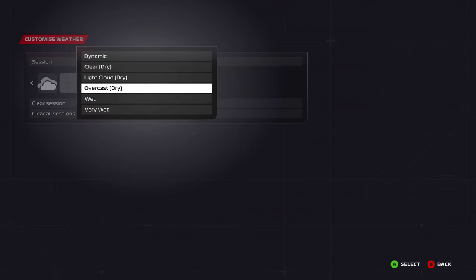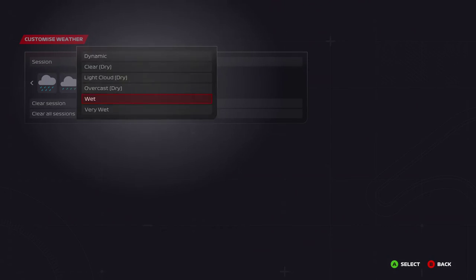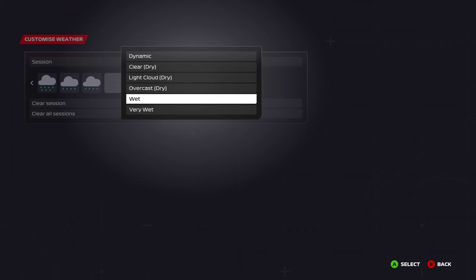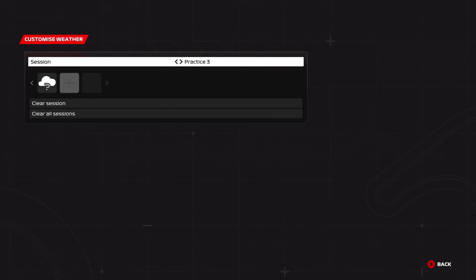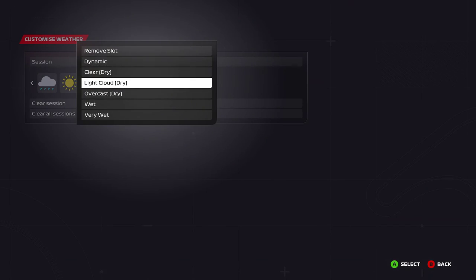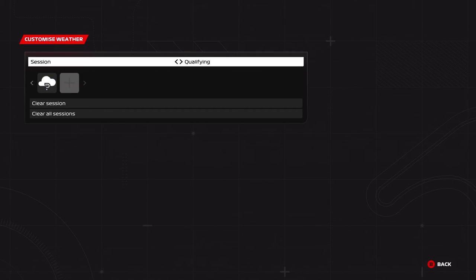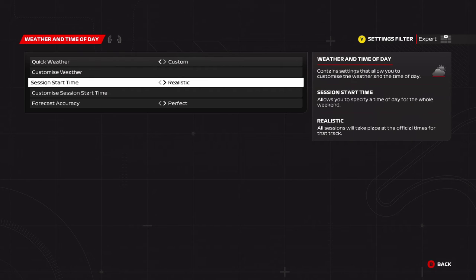This is the practice routine I've been using for quite a long time. You can pause it on screen right now to see what I'm setting up for Practice 1, Practice 2, and Practice 3 in grand prix mode. In Practice 1, I go from dry to intermediates to wets. In Practice 2, it's the opposite: full wets to intermediates to drys. In Practice 3, I try something new, like intermediates to drys.